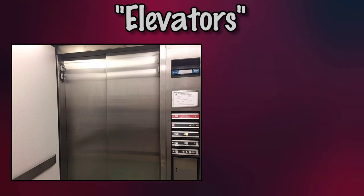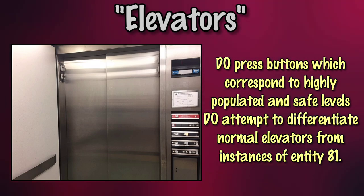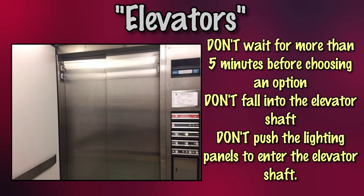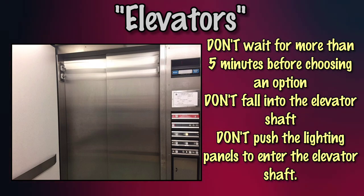The do's and don'ts of meeting this entity: Do press buttons that correspond to highly populated or safe levels, and attempt to differentiate normal elevators from instances of Entity 81. Do not wait more than 5 minutes before selecting an option, and do not fall into the shaft or attempt to climb up into the elevator shaft.